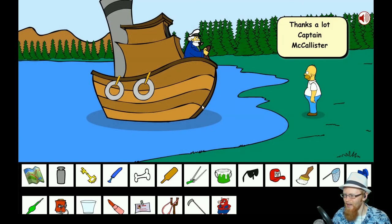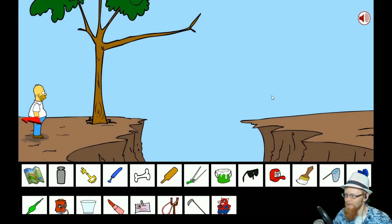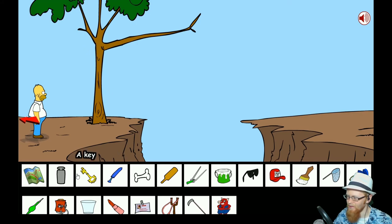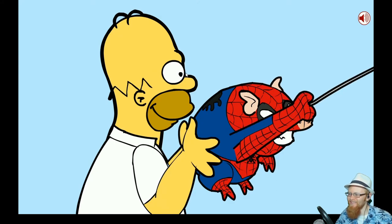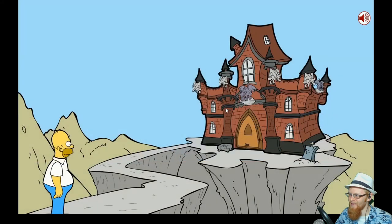All right, here we go! 'Thanks a lot, Captain McAllister.' 'You're welcome, Homer, good luck.' Oh, here we are. There's a branch here — I need like rope. I have no idea. Can I radioactive the tree? Do I need a death sickle? Oh wait — Spider-Pig, of course! Use Spider-Pig! That was amazing — I really didn't know how to get across.